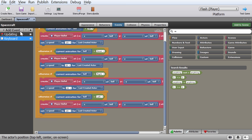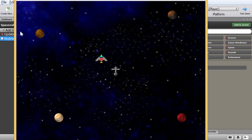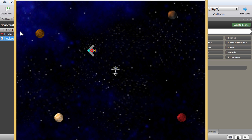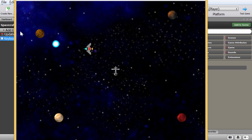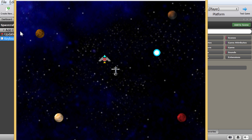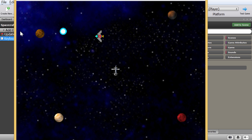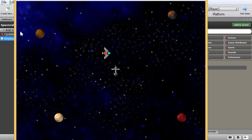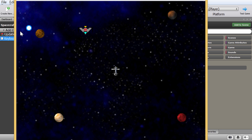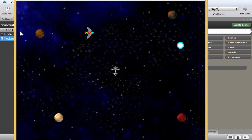Let's test it. Pointing up, pressing Z — it's flying up. Pointing left, pressing Z — going left. Down — going down. Right — going right. Excellent! Our pew pew is working. It seems to be going through the planets but we'll figure that out later. For now this is exactly what I wanted.